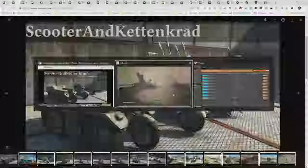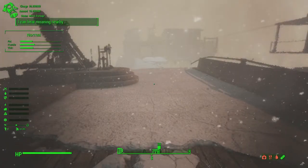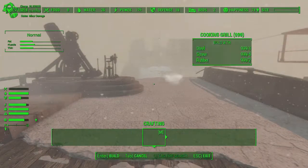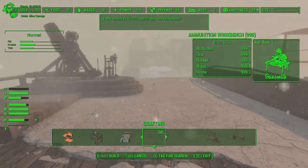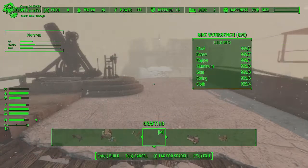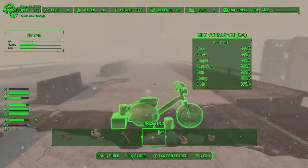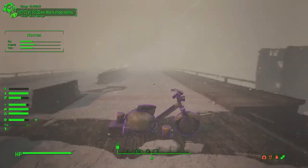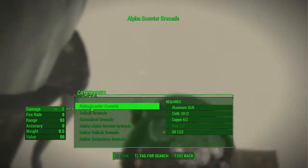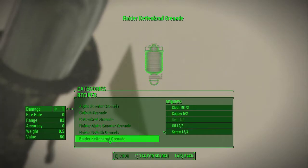Let's get in game. So it should be in my workshop somewhere — here it is in crafting. Bike workbench. Alright, let's put that down right there. Let's see the bike workbench — so I need gears.